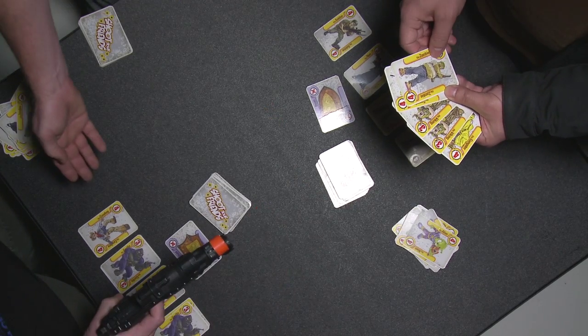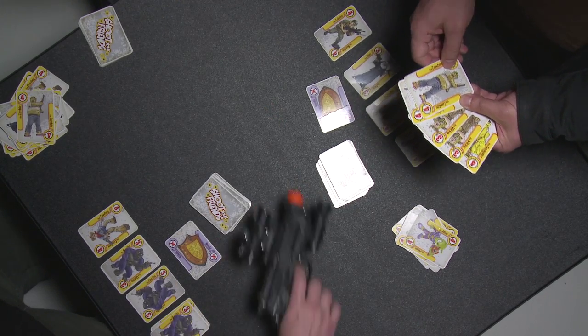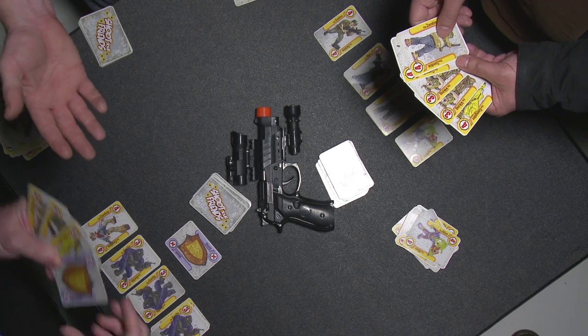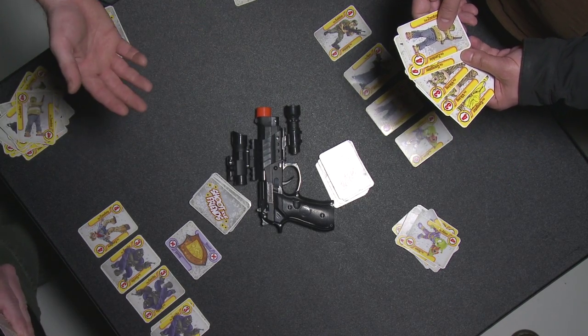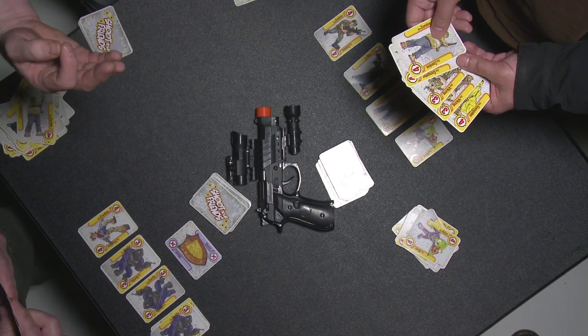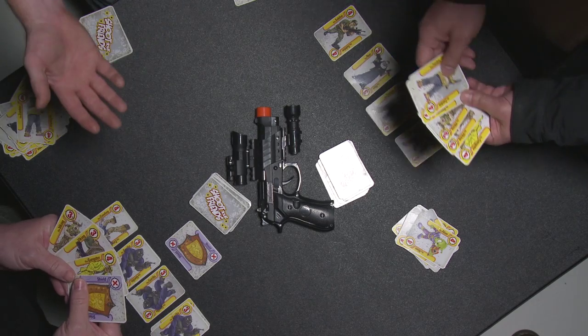Often that breaks the stalemate. Here, he made a match of gorillas and was able to shoot this player, getting rid of the shield. If on the count of three you draw a new card and still can't play, you repeat the process — drawing new cards until you're back in the game.